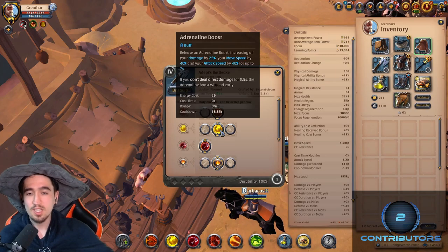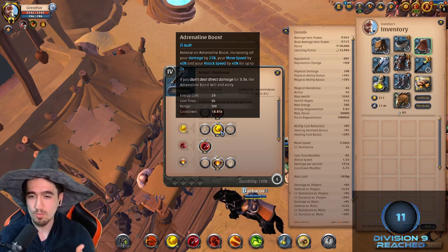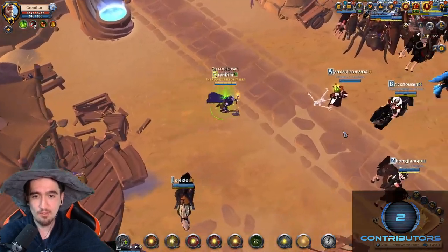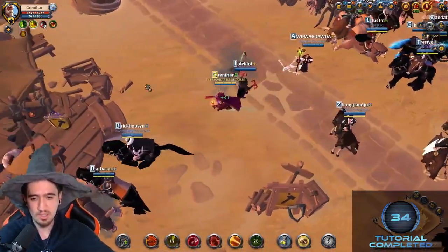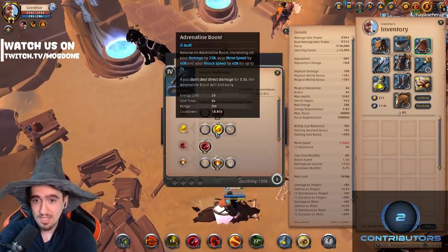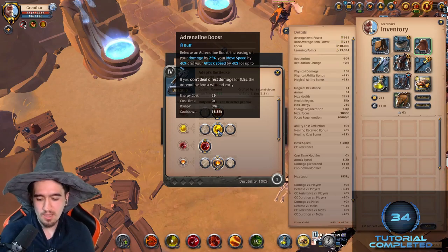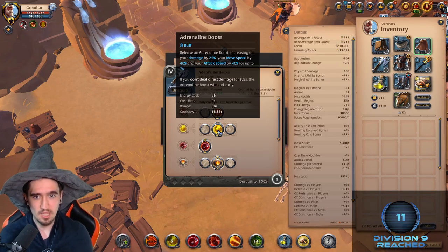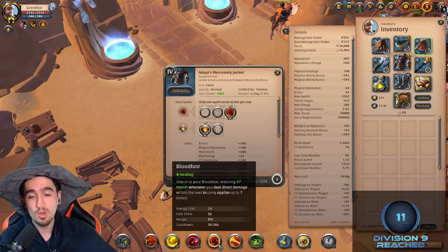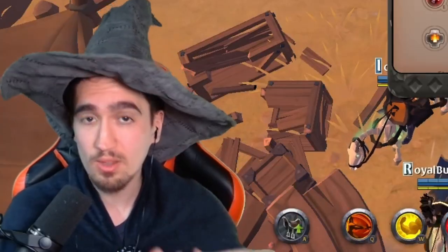Then you want this W. The W does three things: it increases your damage by 25%, which is great; it increases your move speed by 40%, which coupled with the F can make you go quite fast; and it also increases your auto attack speed. The auto attack speed is the most important part, because if you pair the W with the R you're basically going to take full advantage of your mercenary jacket.